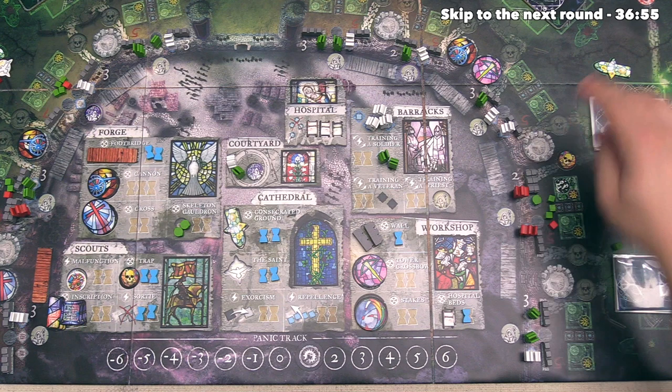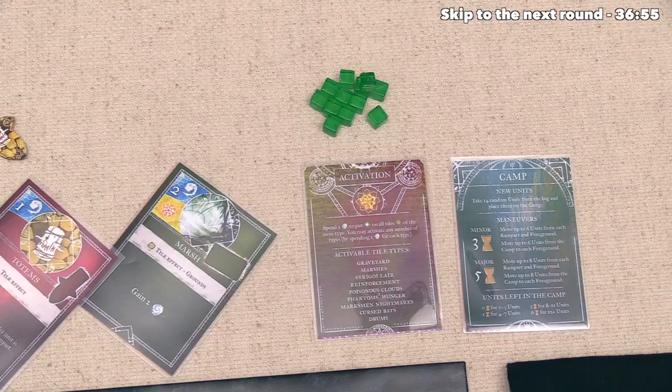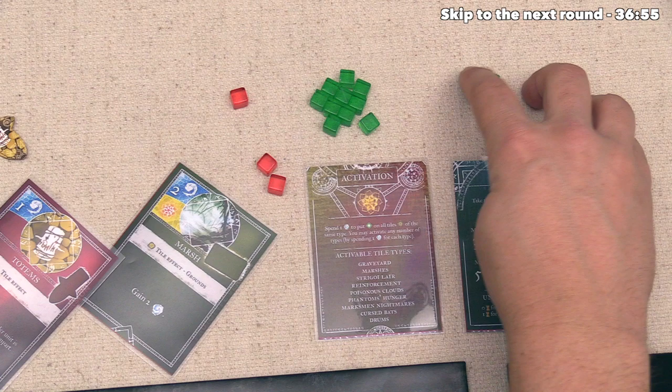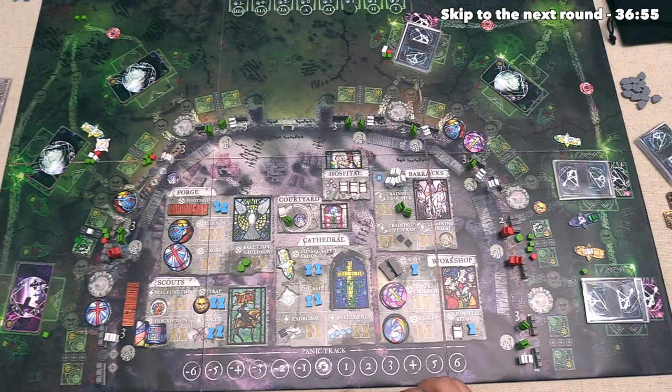The way the trap works is the invader cannot send units over this trap unless they send at least four strength of units over it, and then the trap will activate. It'll be discarded from that spot back to here, and it will do four damage to those units. This is a pretty good way to stem some of the issues we've been having over here. We have some pretty good veterans on the spot, but considering we cannot put any more units over here, we have to make sure that the invader does not come in with a bunch more units this turn.